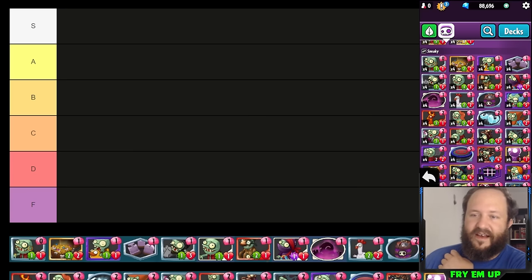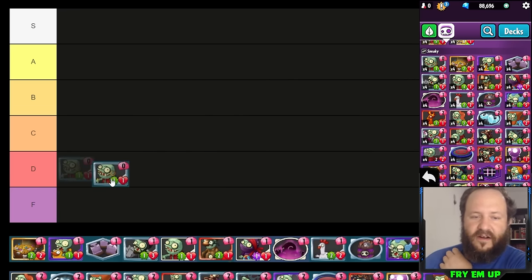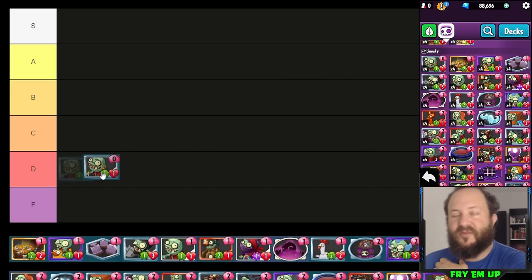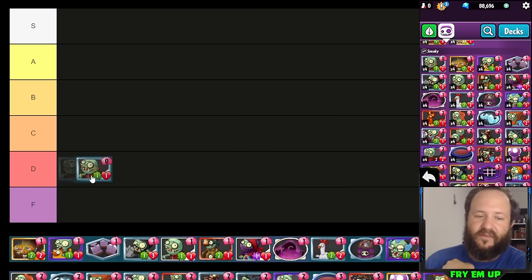We're going to be doing the sneaky tier list, starting off with Swabby. I'll be going quickly through these cards, basing it more on how likely you should be putting a card in a deck rather than necessarily how powerful they are. Swabby is a very weak card — you typically don't want to be running it. You can run it with Bad Moon Rising, but it's usually going to be worse than Brain Vendor in that deck.